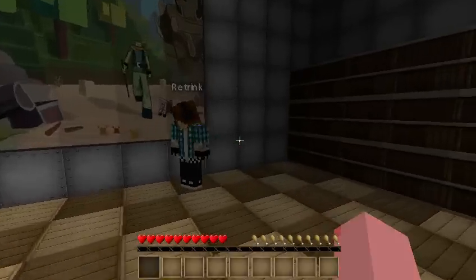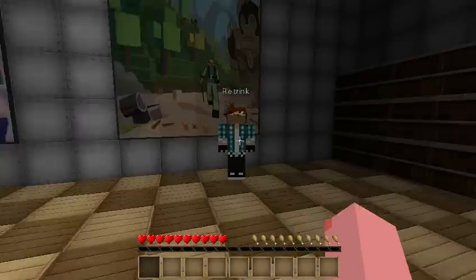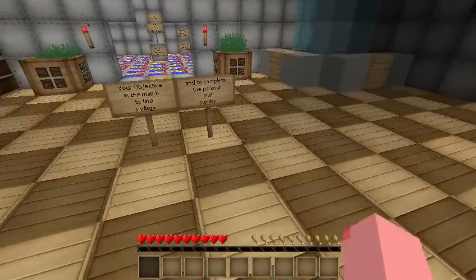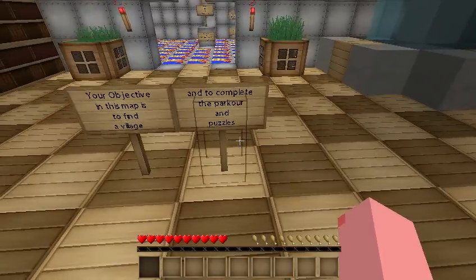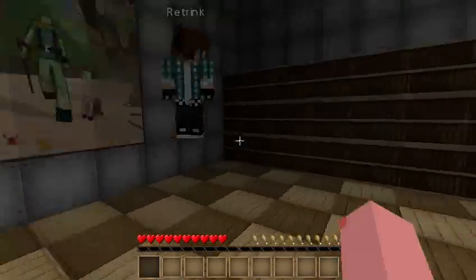Hello guys, welcome back to another Minecraft video. We are at the Scientist Adventure Map. It's a parkour and puzzle map. You're going to find a village apparently. I'm here with Vertrink, a Minecraft oyster.